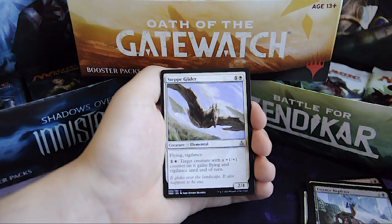Steppe Glider, for 4 and 1 white, it's an Elemental 2/4 creature. It has flying and vigilance, and if you pay 1 and 1 white, target creature with a +1/+1 counter on it gains flying and vigilance until end of turn.